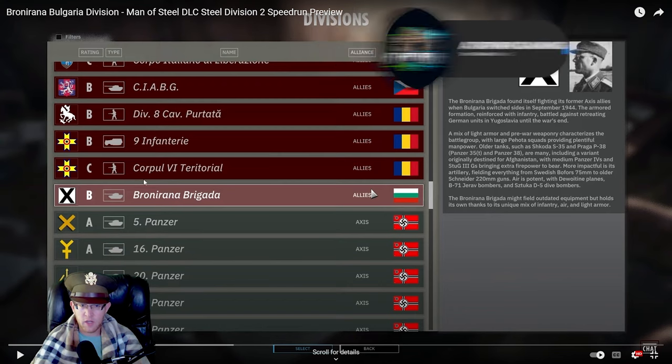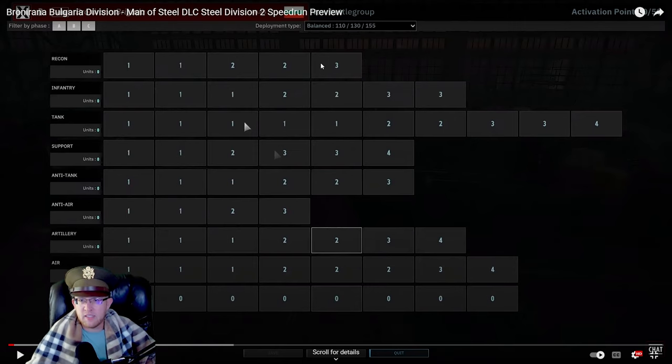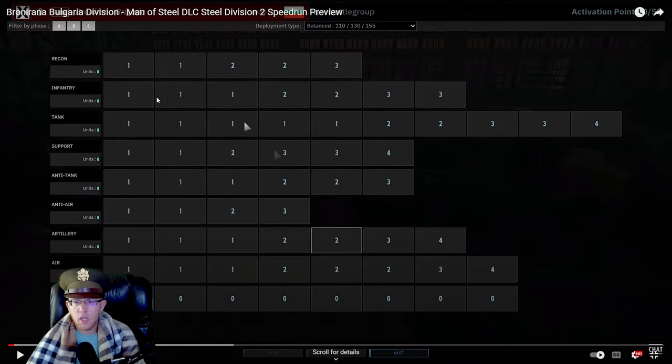We're into the last ally division we'll see — the new Bulgarian division, a new nation in the game. It's one of the only armored divisions for the Allies. Tab-wise: recon is somewhat limited but average; infantry tab for an armored division has seven slots, not the cheapest but reasonable; tank tab is massive with 10 slots and cheap up to the seventh. Support tab is very limited and expensive. Anti-tank is pretty good with a couple one-point slots. AA has four slots — plenty. Artillery looks generous with seven slots, and air has eight.